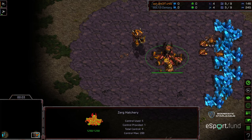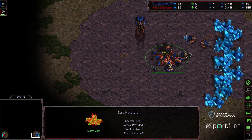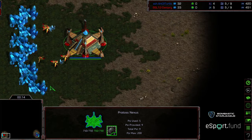Welcome to game two between Art of Turtle and Dentarg. Art of Turtle starting in the bottom right hand corner as the blue Zerg. Bottom left hand corner we have Dentarg starting as the red Protoss.